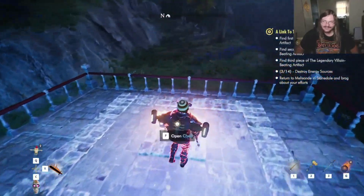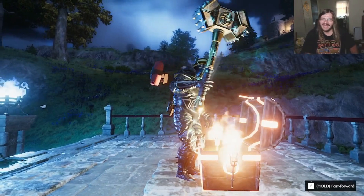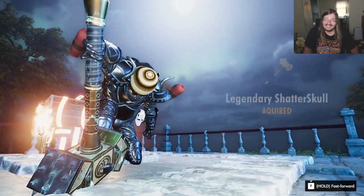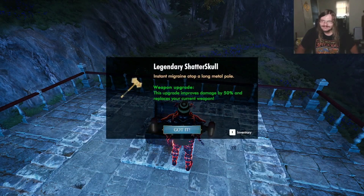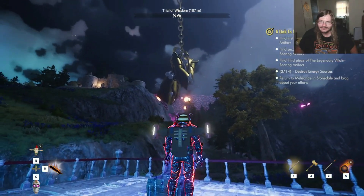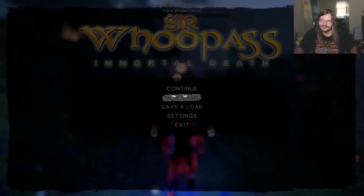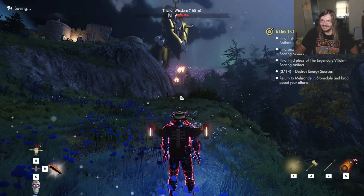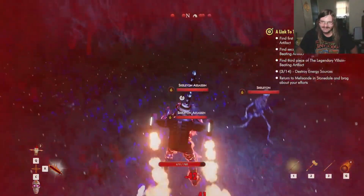I know I need to find the artifact. I know the narrator's an asshole and he needs to not interrupt me. And I found me a nice looking hammer — that's it, I'm getting my mallet. Mallet achieved. Legendary Shatter Skull — oh yeah. Instant migraine atop a long metal pole. Now trial of wisdom, without the interference of any puzzles, orcs, or pesky narrators, will be good. I don't want to have to redo that puzzle in the event of my death, which is why I'm saving. Flying away now — I got some serious hide off of that.